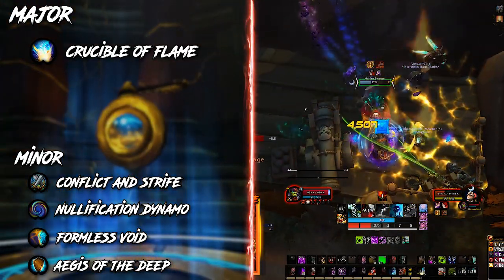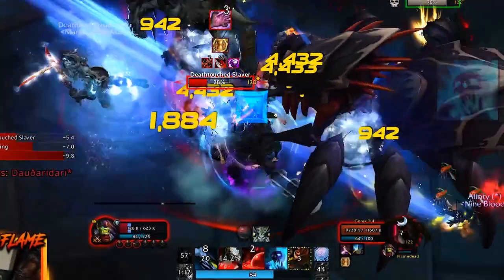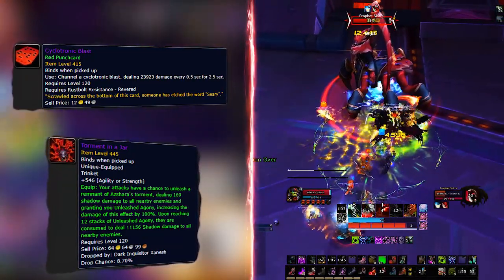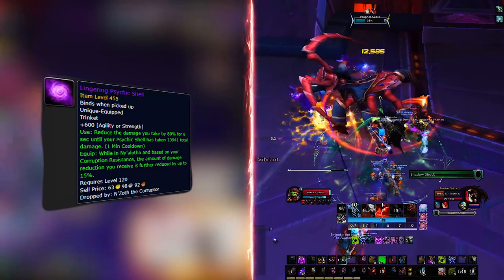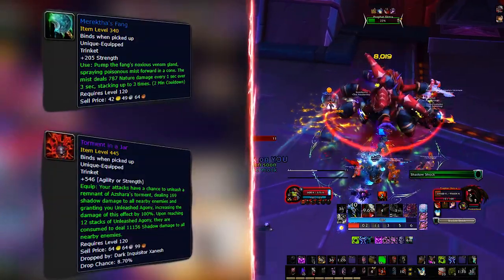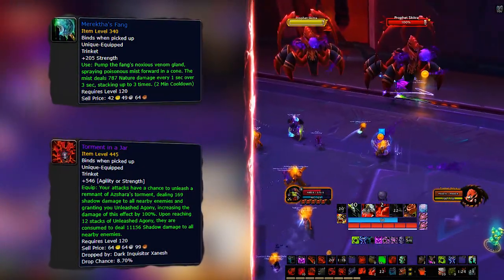You might have noticed a counterintuitive theme in gearing your Blood Death Knight — and it continues for trinkets and weapons. Choosing trinkets means strictly going for damage output because Blood doesn't scale well with tank trinkets this expansion. In raids you want Cyclotronic Blast and Torment in a Jar — amazing single target and AoE damage options respectively, and fairly easy to get. If you loot Lingering Psychic Shell from N'Zoth, use it instead of Torment — it's very good and significantly over-budgeted in the raid. In dungeons you want Marektha's Fang and Torment in a Jar. Marektha's Fang is an amazing AoE damage dealer with no target cap since it's a DoT, filling a nice spot in Blood's AoE damage output.